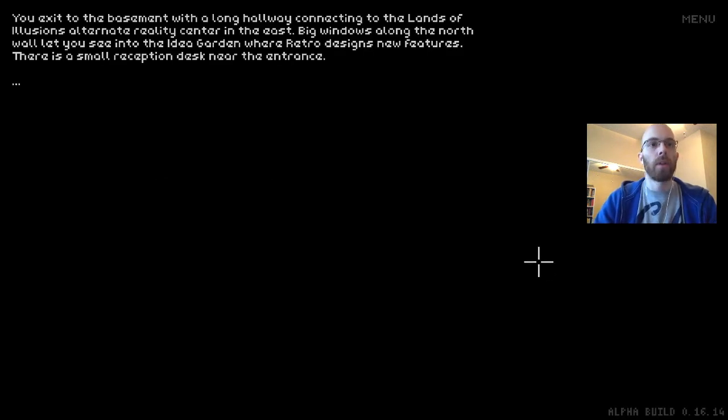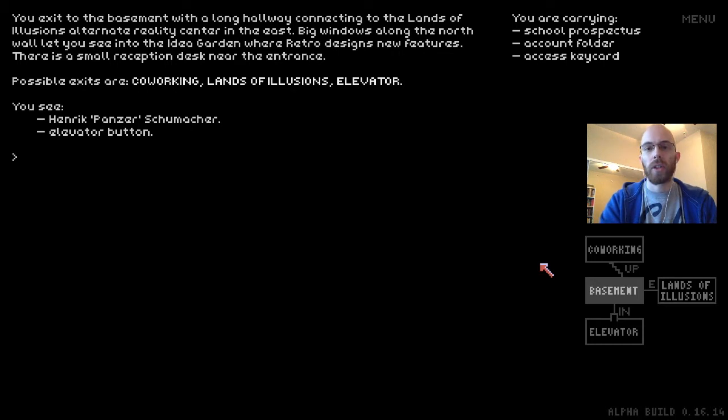You exit to the basement with a long hallway connecting to the Lands of Illusions alternate reality center in the east. Big windows along the north wall let you see into the idea garden where Retro designs new features. The idea garden is for people with idea garden access — backers at early bird level or above $70. It's not built into the game yet, so just hold on while I upgrade Retronator headquarters when that becomes a reality.